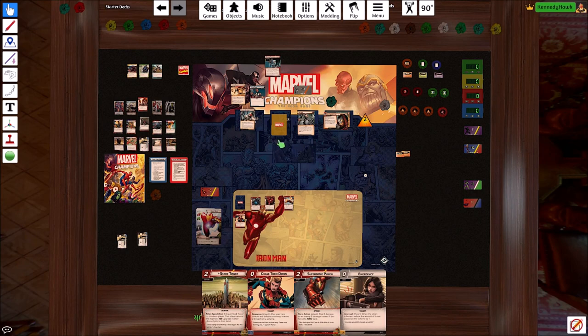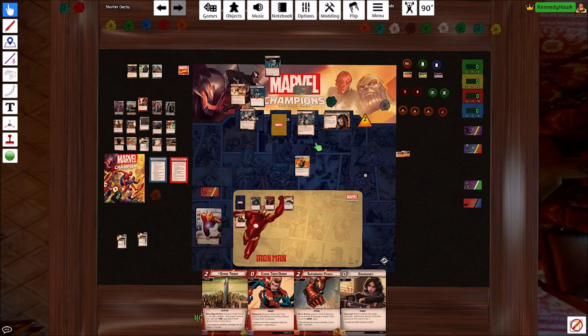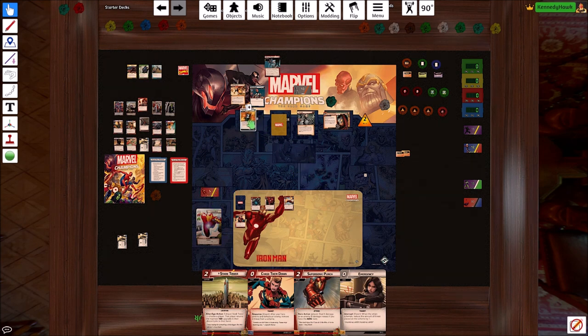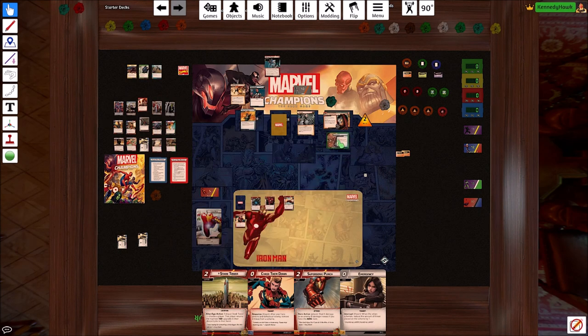So he's going to attack us and get one extra, so he's attacking for two — really three because we take one from that boost card. And then we get an encounter card, which is to place two threat here or take two damage. So it looks like there's going to be five threat there, and we are going to be going to phase two real fast.